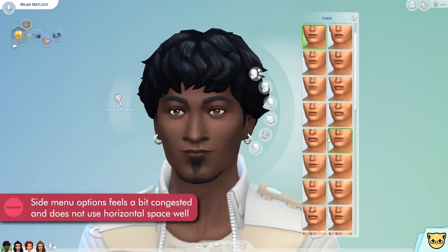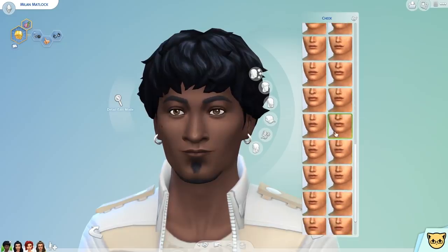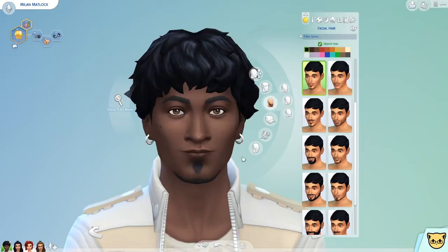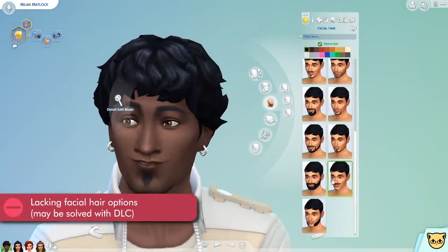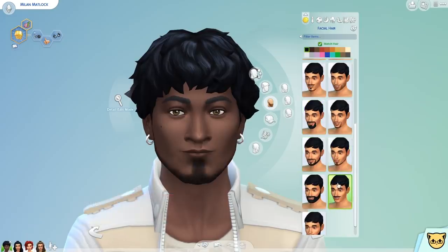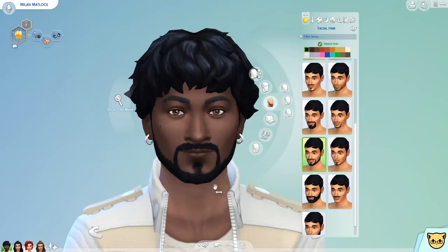Third problem with the UI: this side menu is wasting a lot of horizontal space. This entire right side over here is not used at all, so I think more of the options could be displayed with this empty space — it would make navigating and selecting the options a lot nicer instead of having to scroll so much just because we only have two columns to work with. Minor nitpick on behalf of people with long beards — there's a lack of long beards. Overall the facial hair options are pretty lacking; there are a few variations but not a lot of styles. That said, I do not own any of the DLC, in which case this issue might be fixed with a certain DLC pack, so this criticism may only be valid for the base game.